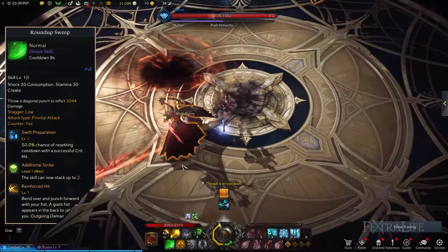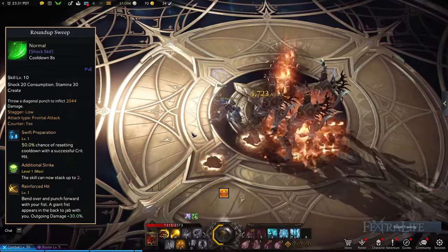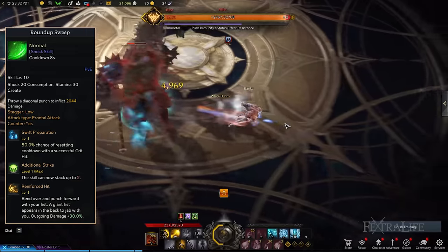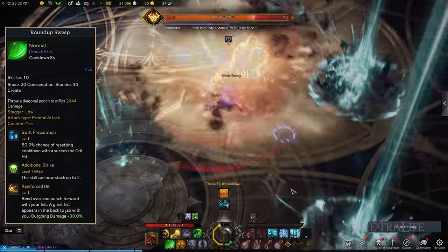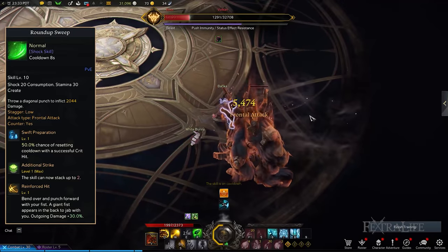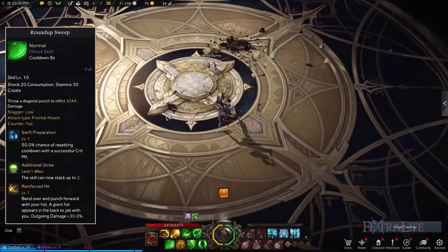Shock Skills and Tripods: Roundup Sweep allows you to counter the incoming attacks of bosses by delivering one huge punch, and it deals greater damage than Instant Hit. What makes Roundup Sweep highly effective is Additional Strike, because you essentially have two attacks available. The only drawback is there's a one-second cooldown in between using the skill twice, but timing it right shouldn't give you any issues. The other upgrades to consider are Swift Preparation, which gives you a 50% chance to reset Roundup Sweep's cooldown provided you deliver a critical hit, and Reinforced Hit to boost your damage.